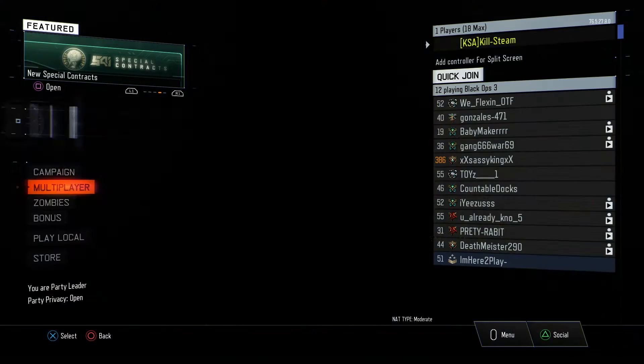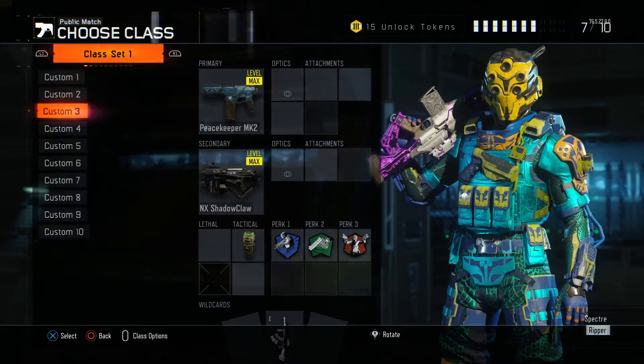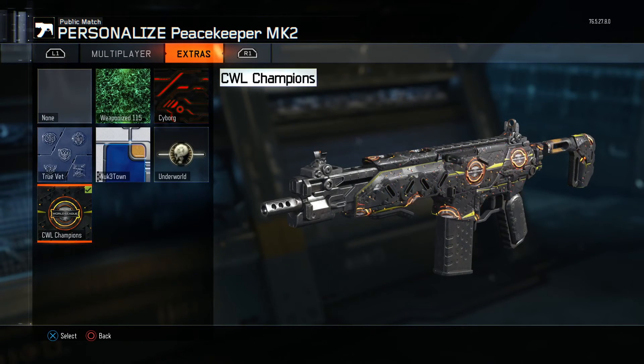It is a really awesome weapon camo. You can put it on all of your weapons. Go to Create a Class, put it on your weapons. I already have it on my Peacekeeper. This camo looks very, very beautiful. It's in Extras — select the COD World League camo. The COD World League Champions pack camo is now available for PS4 and Xbox One users.